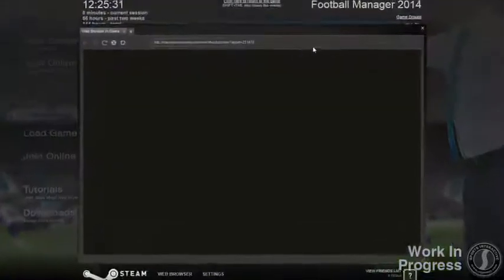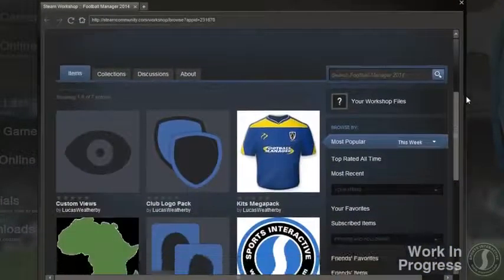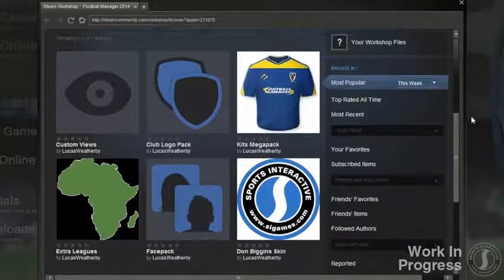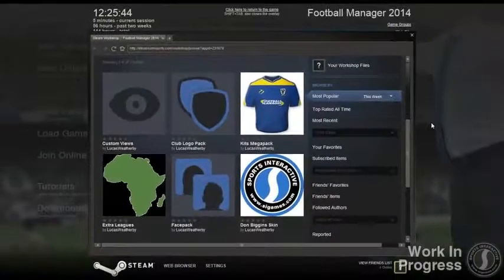Another new feature included in FM14 is the integration of Steam Workshop. Steam Workshop allows fans to create their own content and share it with friends and other gamers, so it's perfectly suited to FM as our game already allows fans to create this type of content. Steam Workshop now takes that to another level, so it's not only easier to create and share content, but fans will also be able to make completely unique FM experiences to share with the community.